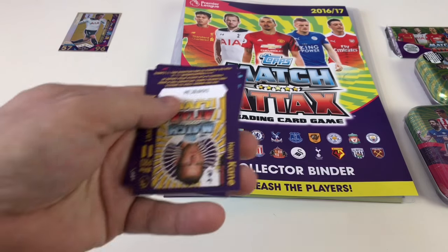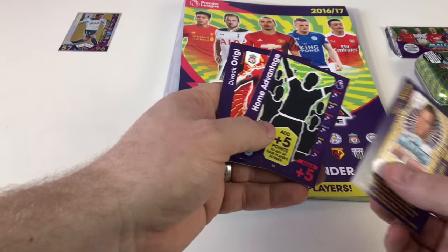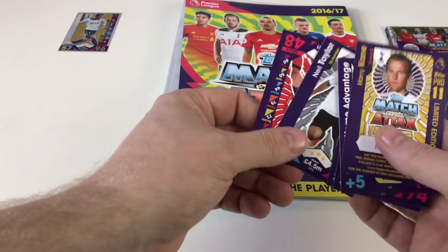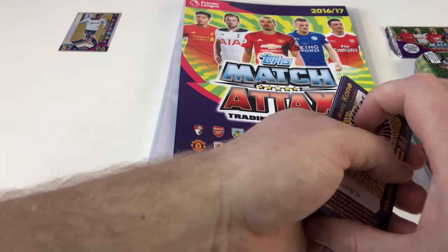We've also got some standard cards in that pack: a Harry Kane online card, a home advantage card, Diva Orgy, Michaeli Antonio, Neil Taylor, and a Lee Katamore. So there are some standard base cards alongside the limited edition.